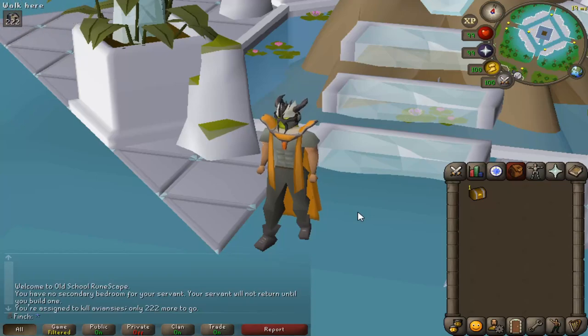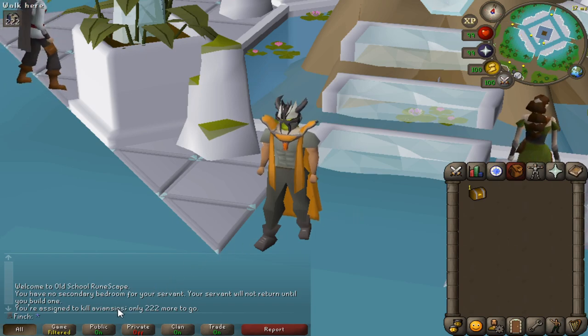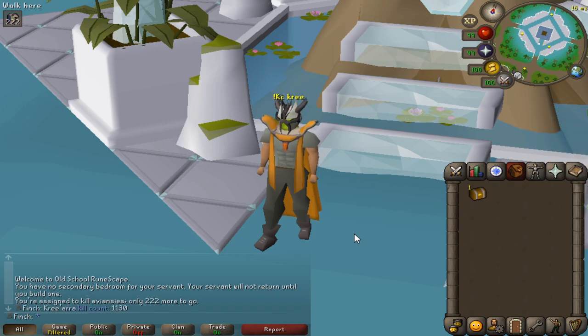Hey guys, how's it going and welcome back to another Iron Man Progress video — this is episode number 88. For the episode ahead I've actually managed to get myself an Aviancy task to kick things off, so I'm going to be heading back to Armadale God Wars in the hopes that I can pick up the Armadale Helm, which is the final item I need. My KC is 1130, so a little bit dry, but I also have an elite clue so maybe we can get something nice to start the episode.